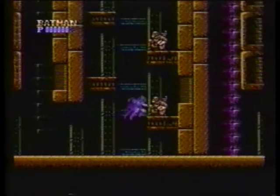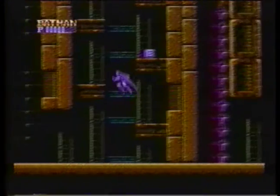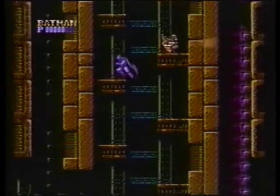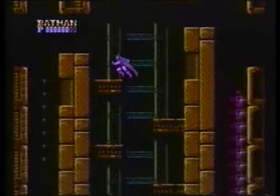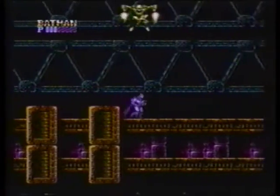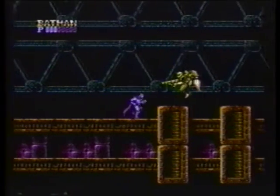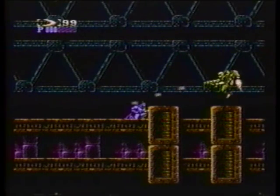You can get to the top of Stage 1 in one of two ways. Climbing up the walls on the left is easier, but if you go up the platforms, you can find bonus items and extra weapons. At the top of this level, there's a flying gunman who will give you a run for your money. Duck behind a small column and lash out with a batarang.